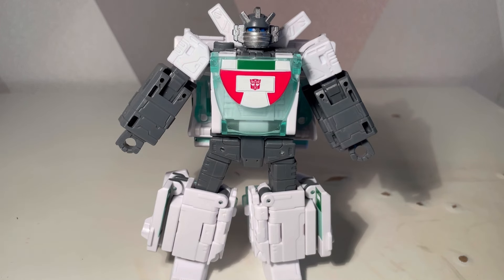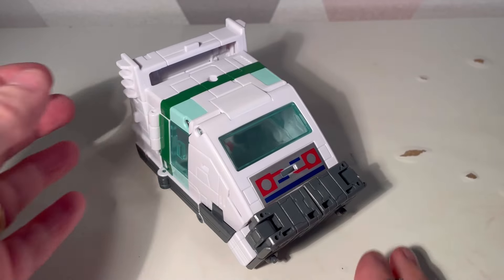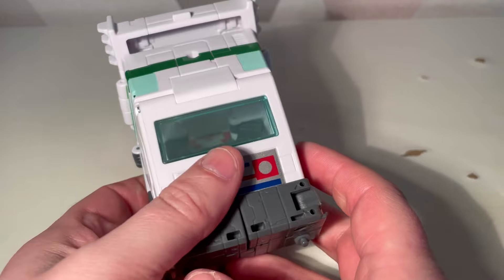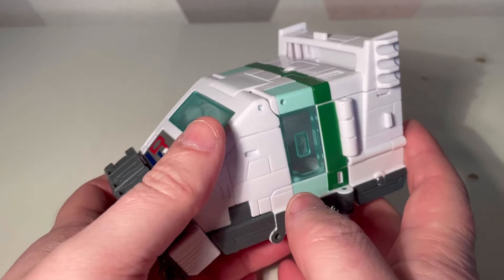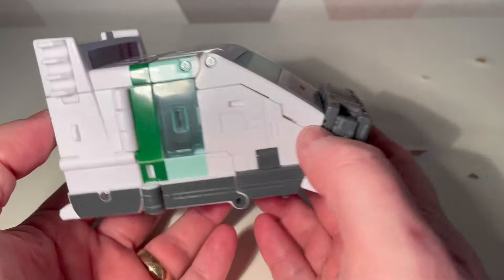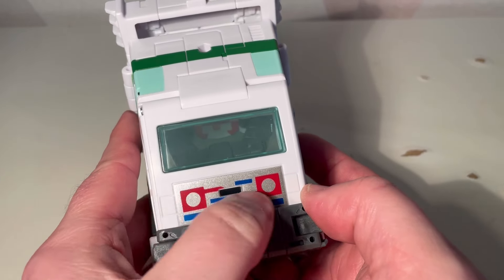The most important thing about this figure is the alt mode - that's why I bought this figure. The disappointing thing is I don't have Bumblebee or Jazz to show them against, but I'm sure there are lots of reviewers out there who will. Here is Wheeljack in his alt mode, which is what we really wanted to see. The transformation actually isn't as bad as I feared - I looked at the instructions, thought it looked confusing, then just started opening things up and everything started connecting together, so I think I've transformed it correctly.